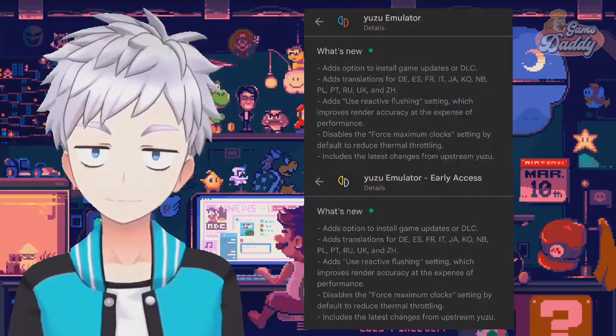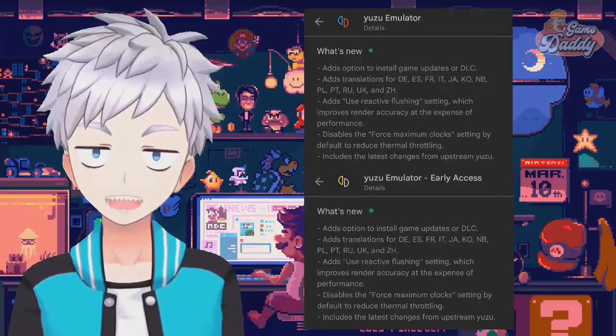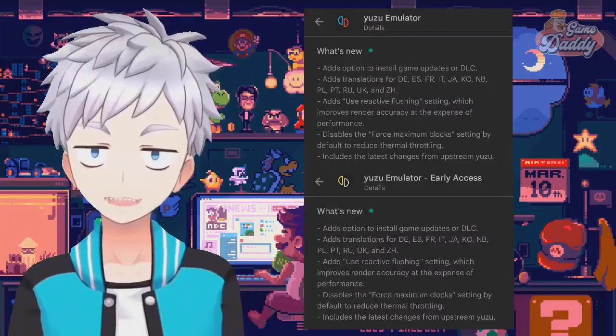The update adds an option to install game updates or DLC, adds translations, adds a reactive flushing setting which improves render accuracy at the expense of performance, disables the force maximum clocks setting by default to reduce thermal throttling, and includes the latest changes from upstream yuzu.